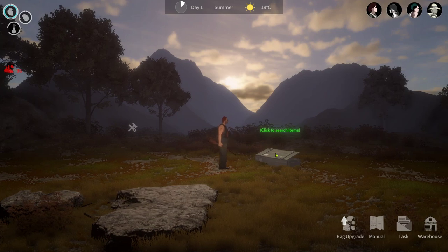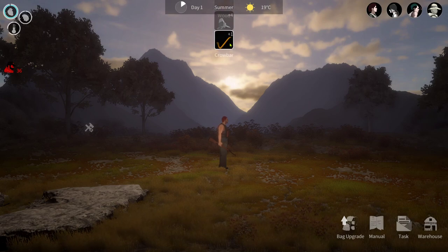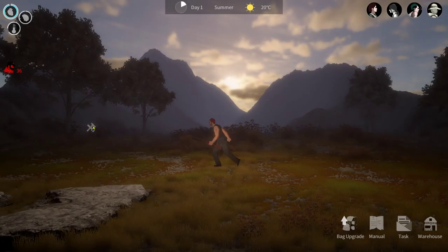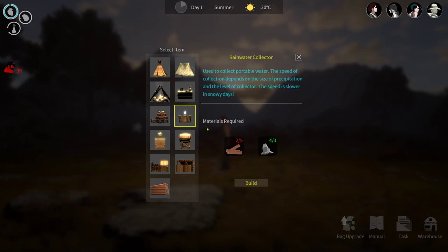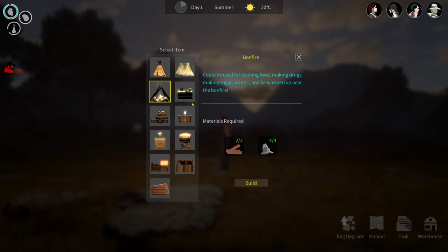The first thing you should try to do is get some skins so you can upgrade your bag - this means you can hold more. Left click to open your inventory, which will give you bullets, water, can of beef, good wood, and a crowbar. To access that, click warehouse or press the B key. The reason you want to build the rainwater collector is because water is in short supply out here.